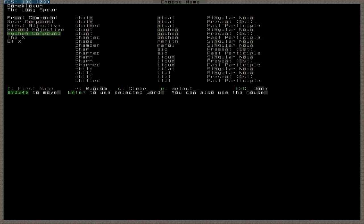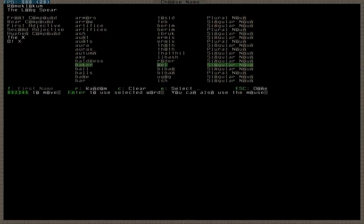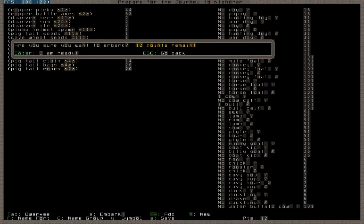Apparently cheese is not a word in Dwarven language here. What about the cheese or something? The Ivory Helms — there you go. I guess that's what we are. And we'll go ahead and embark.